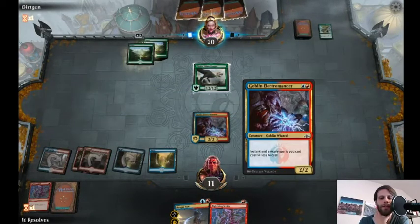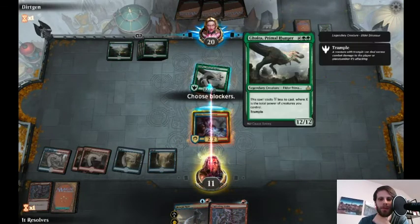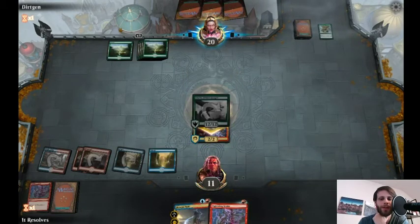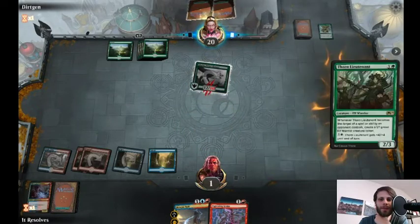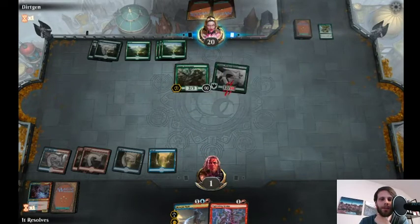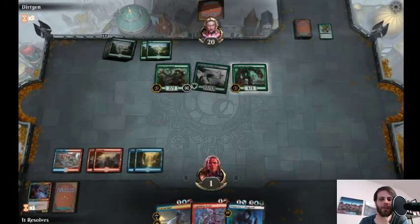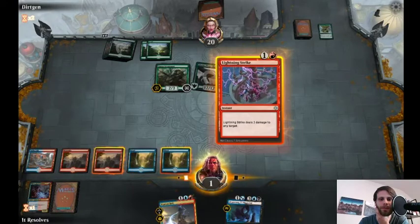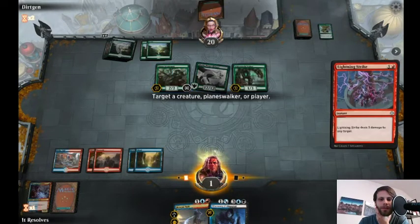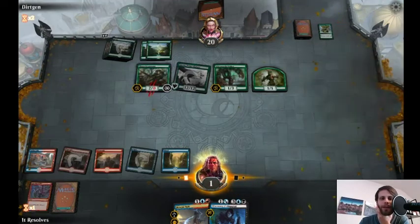How many instants and sorceries do we have? One, two, three, four — that's nowhere close, unfortunately. We can do this, and this, and then this — that gets rid of that. Unfortunately we're still pretty well dead thanks to Galta. The trample is just way, way too much. We do have to obviously block here. That gives us at least a turn, but I really doubt there's much we can do. Unfortunately, against these big creature decks, this deck definitely suffers a little bit. If they deal with Saheeli and we can't get these Phoenixes out early enough, unfortunately there's just not much we can do. We'll go ahead and concede.